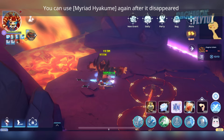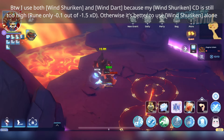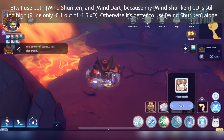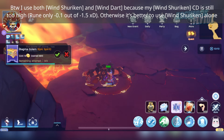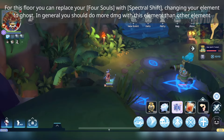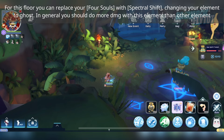You can use Myriad Hyakume again after it disappears. I use both Wind Shuriken and Wind Dart because my Wind Shuriken cooldown is still too high — otherwise it's better to use Wind Shuriken alone. For ghost element floors, you can replace your Full Soul with Spectral Shift, changing your element to Ghost. In general, you should do more damage with this element than others.